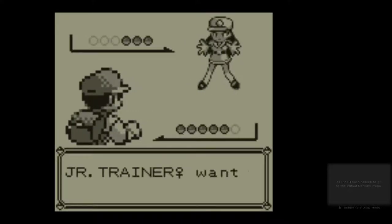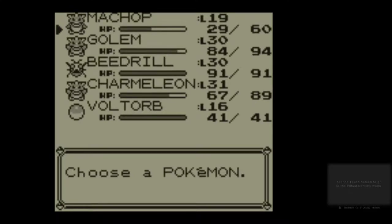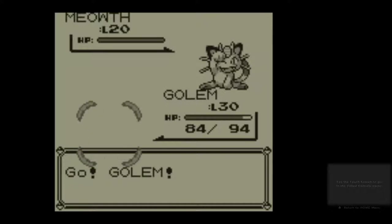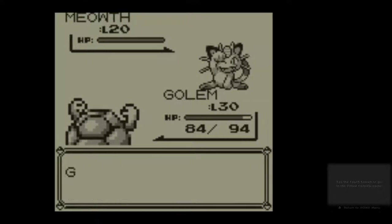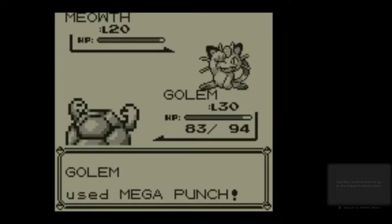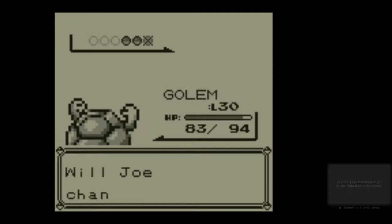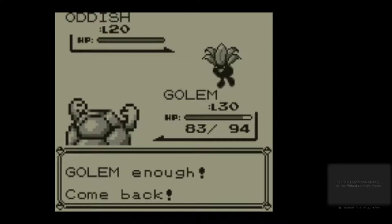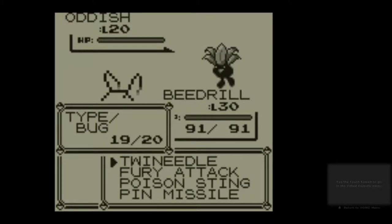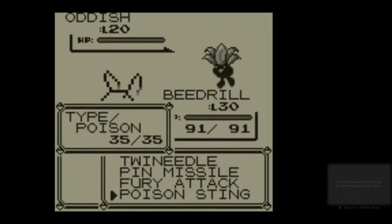Meowth — I haven't got anything super effective. I don't want to stick with Machop because Machop is lower leveled, so I'm going to switch into Golem and use a couple of Mega Punches. Payday does so little. Just one Mega Punch. Oddish — just Poison-type. Best move is switching into Beedrill and using Twin Needle. That gives me a chance to reorder my moves around a bit — on top I want Twin Needle, then Pin Missile at 63, then Fury Attack at 45, then Poison Sting at 22.5.